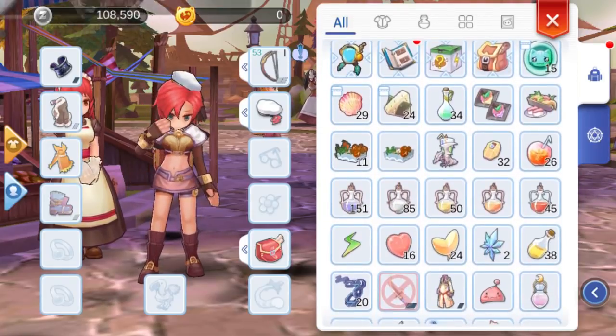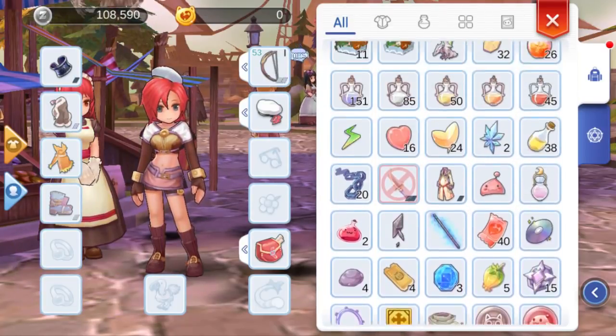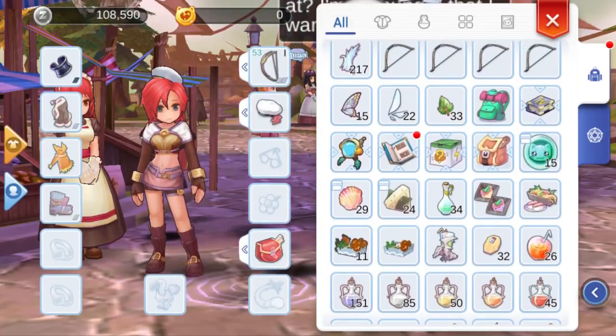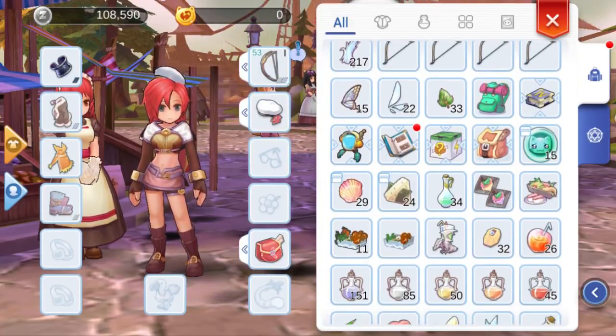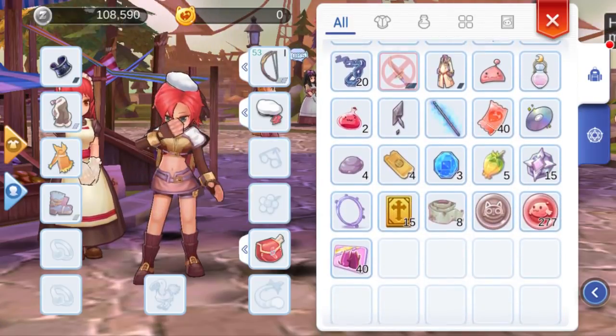What is it that we need to carry? It's up to you really, but I like to carry meals for our stats, element converters, HP and SP recovery items, items you need to use skills, and maybe in-game currency badges.